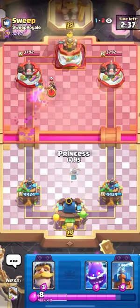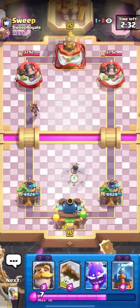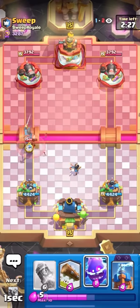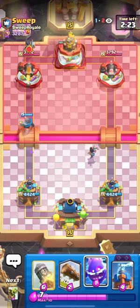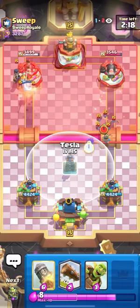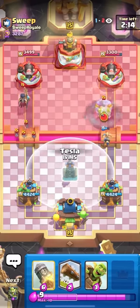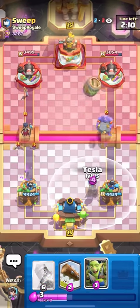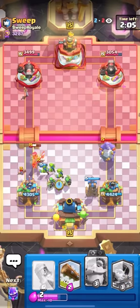We're in the next match against sweep — this guy plays giant graveyard with knight, bowler, arrows, and evo zap. It's gonna be a really difficult matchup but I think if I play perfectly I could win. Going knight here on the little prince. Going e-spirit to predict the bats — classic giant graveyard player. Going goblin barrel and trying to activate my king tower with the tesla. Going goblin gang for the night witch — wait, I actually got it!